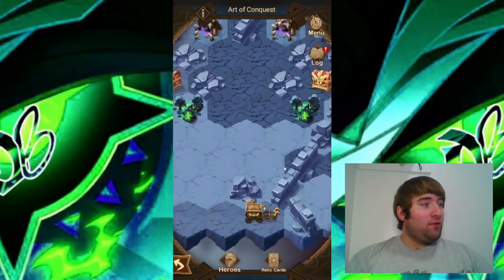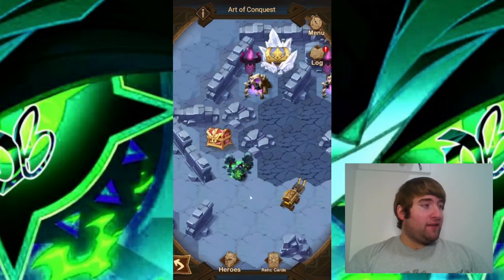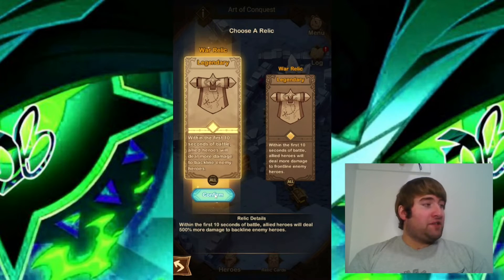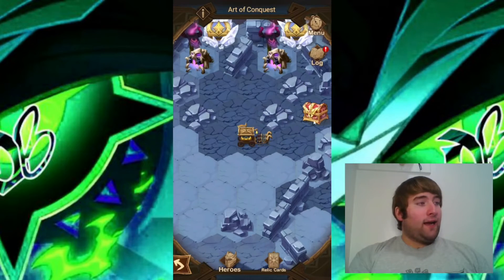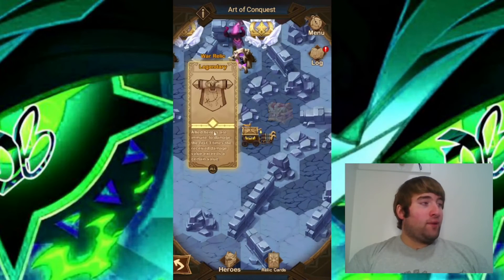We have two relics right here. We're going to choose the one on the left first and take it down. We're going to choose the one that does more damage to backline enemies — choose the one for backline enemy heroes. Then we're going over to the one on the right. That one's down and we're going to do the one where ally heroes are immune to damage the first three times they receive damage that exceeds a certain value.